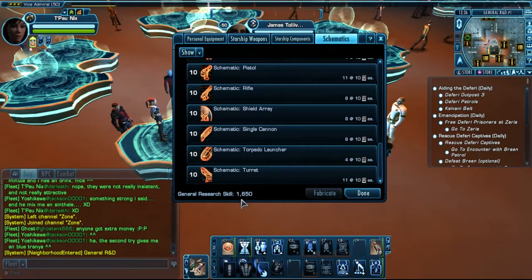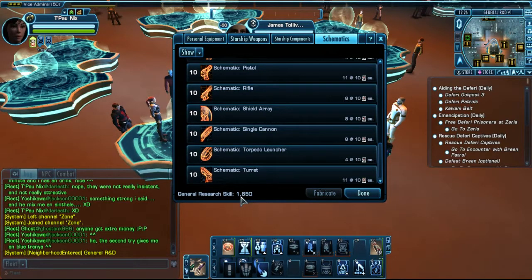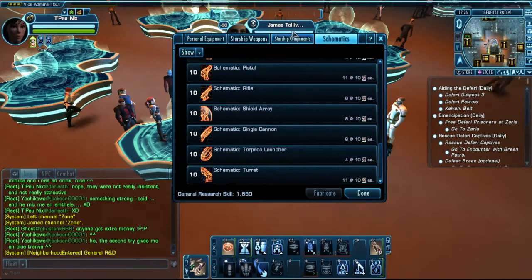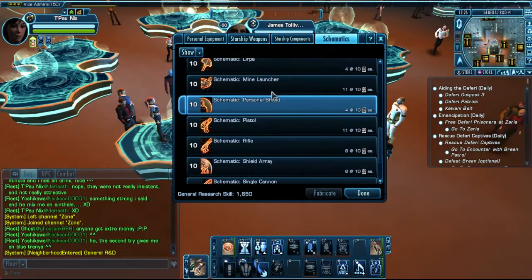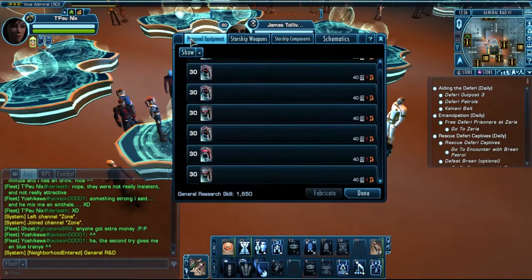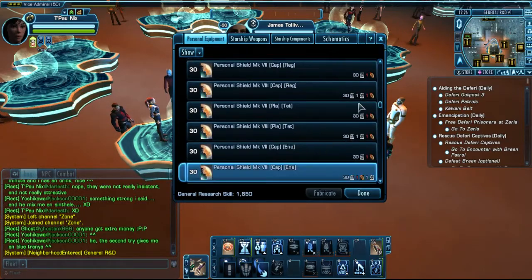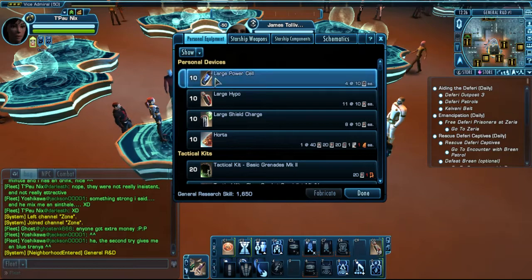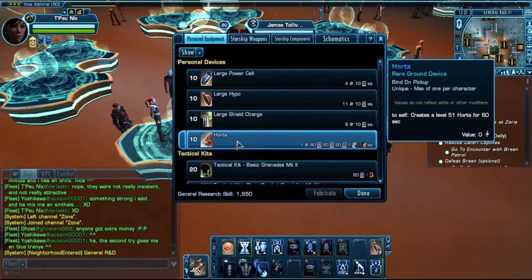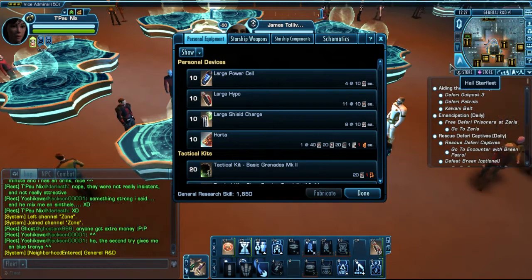This number shows how many general research skill points you will earn by crafting these schematics. I am at the maximum cap, which is 1650. Once you have the schematic of what you want to craft, you can go to the different tabs: personal equipment, where you can craft essentially all kits, weapons, shields, foreground use items, large power cells, hypos, shield charges, and horta - in case you didn't get one in one of the quest lines.